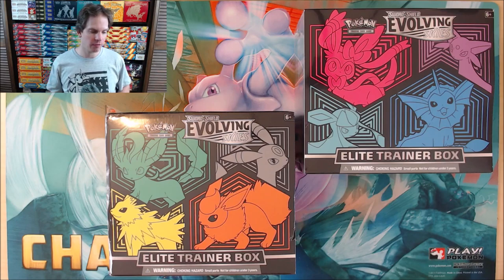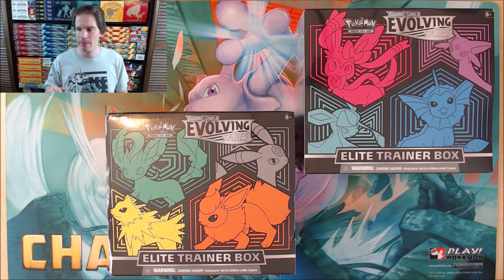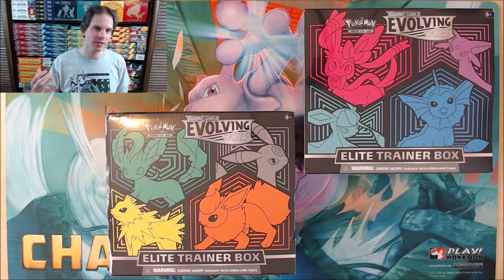One box on the left features Leafeon, Umbreon, Jolteon, and Flareon. The box on the right features Sylveon, Espeon, Glaceon, and Vaporeon. So hoping to pull some of the Eevee evolutions, especially in alternate art form, from the 16 booster packs in this video.